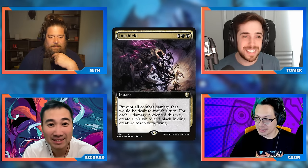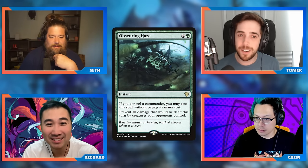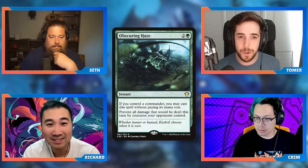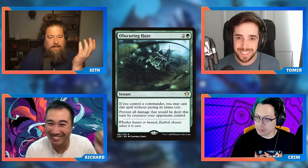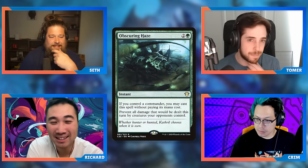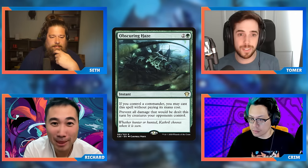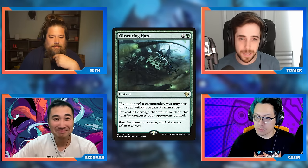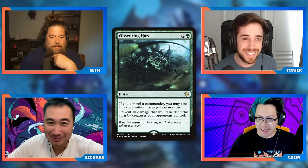Free is good, but it's just very narrow. What if somebody swings at me for lethal? Then Obscuring Haze is really good. But what if they just combo out? I wish I'd had a removal spell instead — removal is probably going to save me. What's the fog gonna do if they combo? A removal spell saves you from lethal damage, but it also stops a combo and stops an insane value play. It's just more flexible. I don't really run fogs.